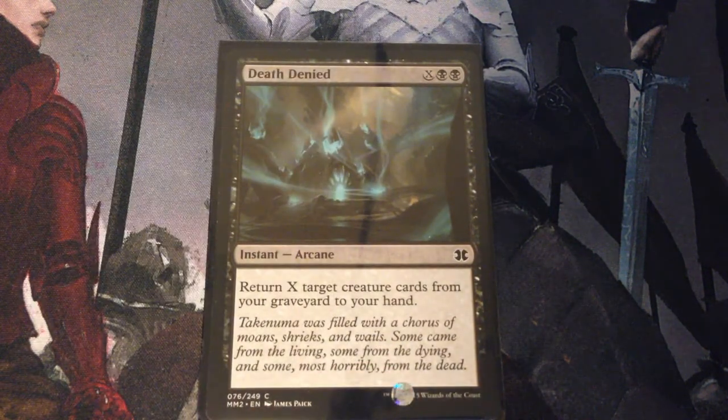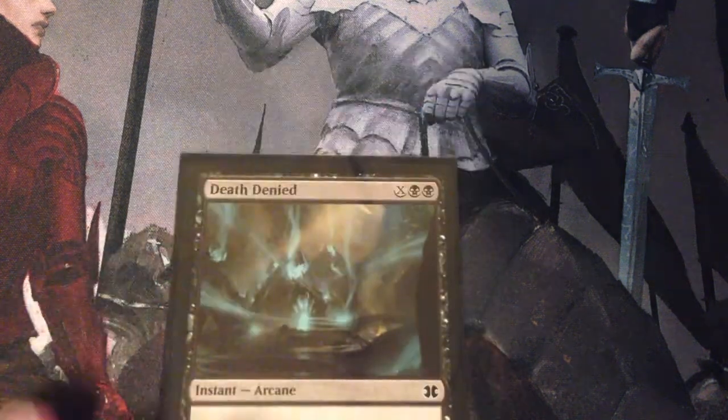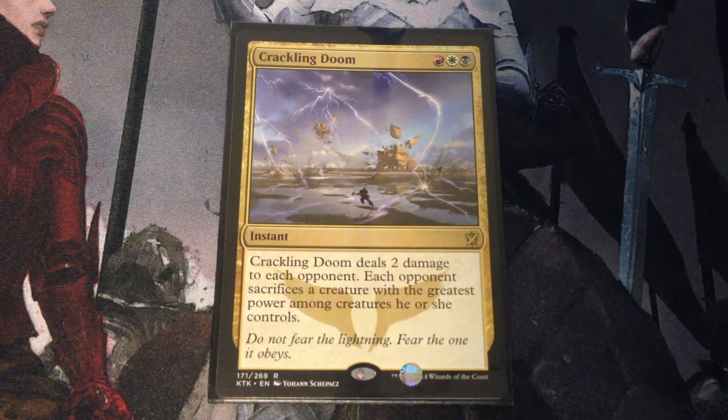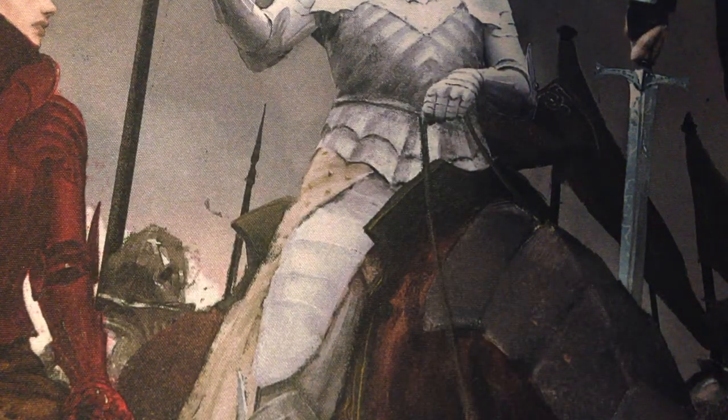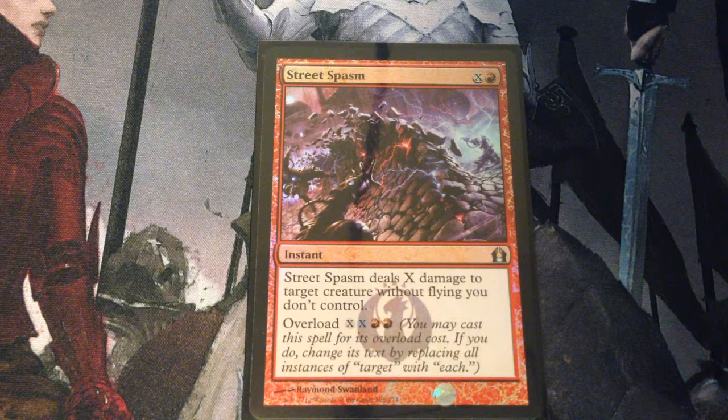Death Denied — X and 2 black for an arcane instant. Return X target creature cards from your graveyard to your hand, in case we get some things into our graveyard that Alicia just can't get out fast enough. Crackling Doom — 3 mana for an instant. Crackling Doom deals 2 damage to each opponent. Each opponent sacrifices a creature with the greatest power among creatures they control. Street Spasm is X and a red — it deals X damage to target creature without flying you don't control. You can overload it for 2X and 2 red so that it hits each creature without flying you don't control.